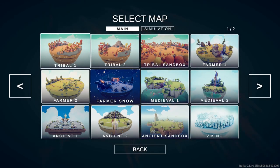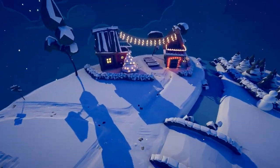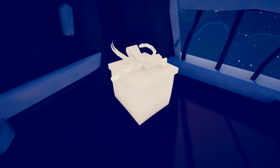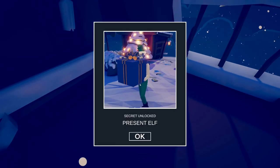The first map we're going to head to is Farmer Snow. Free up your camera by hitting F and let's head to the balcony over here. You should see a present. That unlocks the Present Elf.